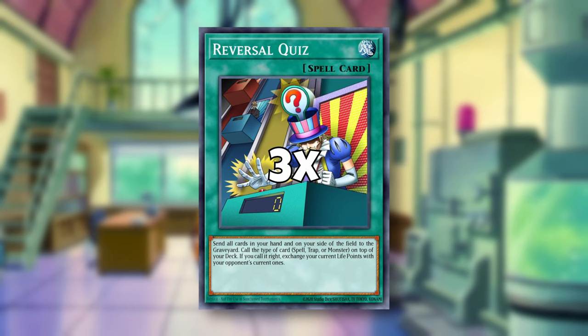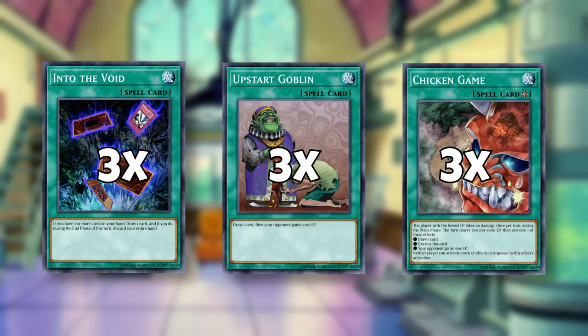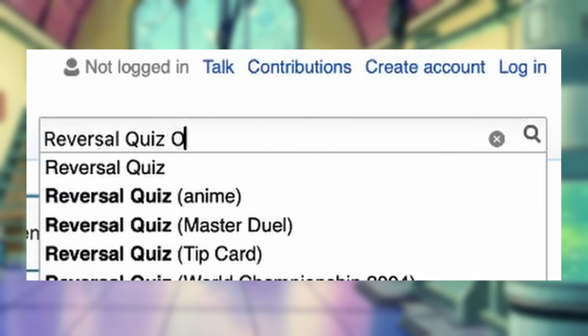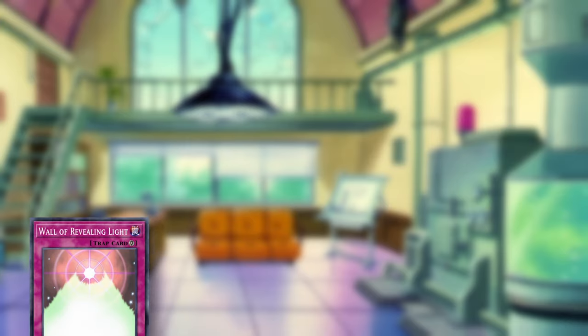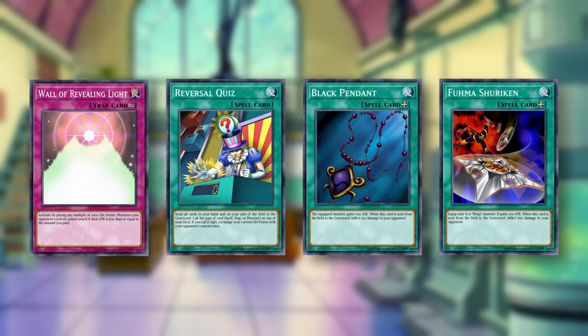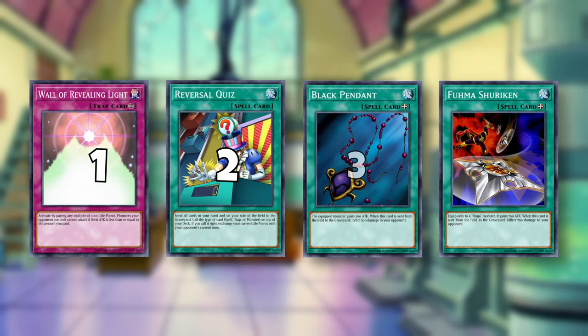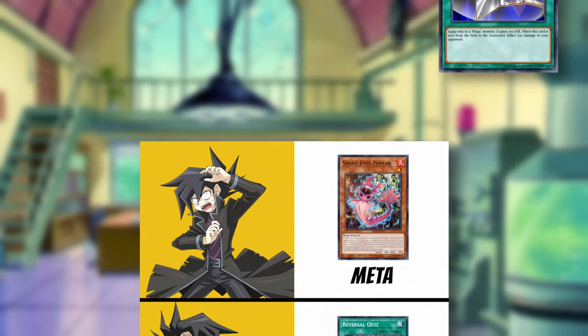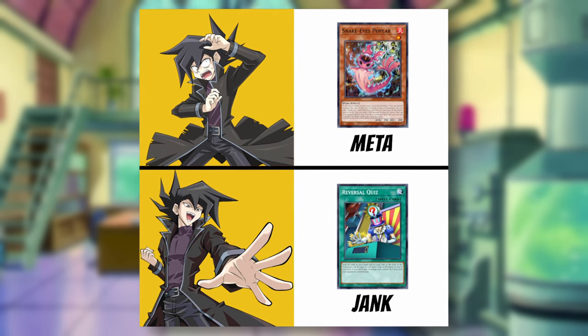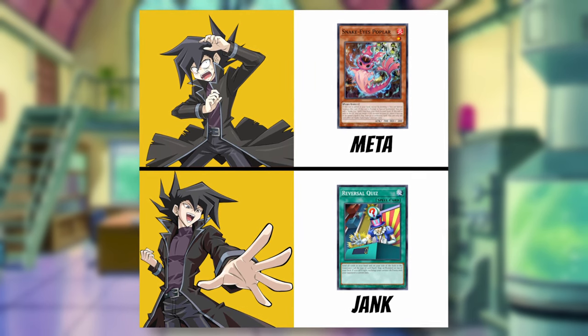I decided to just play all three copies along with a ton of deck thinners to increase our odds of having it in our opening hand. Paying life points presents a similar problem. If you search Reversal Quiz on Yugipedia, you'll see the traditional method uses Pyramid of Light to pay 7,000 life points and then activating Reversal Quiz the following turn with two copies of either Black Pendant or Fuma Shuriken. That is already a four-card combo that is not easily searchable. This deck doesn't need to win any tournaments — it's just to prove it's possible and make you guys laugh. However, the more consistent these strats are, the easier it is for me to get footage, so I wanted to come up with something else.